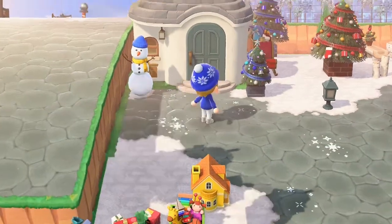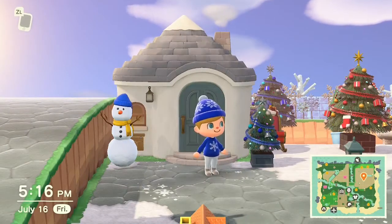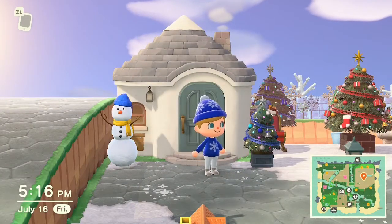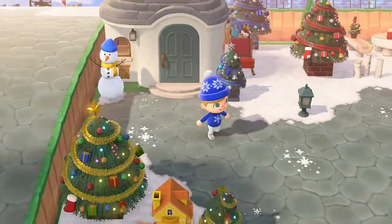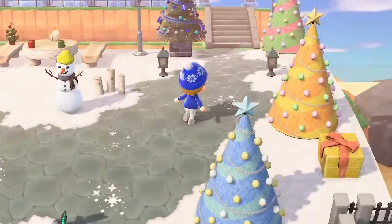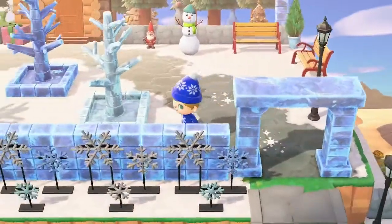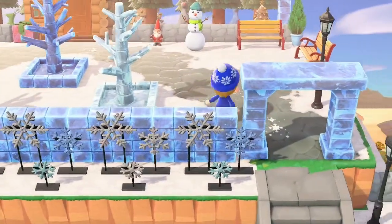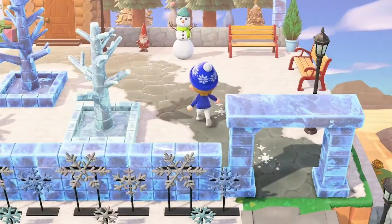This is Marshall's house. I tried to pick villagers whose houses look very wintry — especially with the white part on top, it almost looks like the roof is snow-covered. So I really liked that. It's got the whites and blues, very wintry. And then on the upper section there's a nice little ice archway, and this ice background looks great at night. When we do the full island tour, it's definitely going to be at night because this section looks so good.